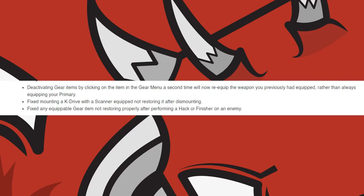They also made it so deactivating gear items by clicking on the item in the gear menu a second time will now re-equip the weapon you previously had equipped, rather than always equipping your primary weapon. Although at the moment this doesn't seem to apply to the Omni Tool and Art Gun Deployer. They also fixed mounting a K-Drive with a scanner equipped not restoring it after dismounting, and any equippable gear item not restoring properly after performing a hack or finisher on an enemy.